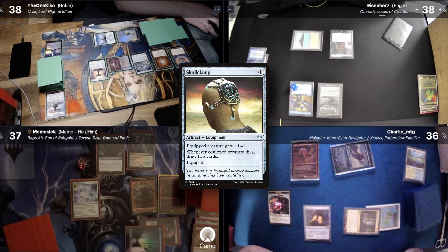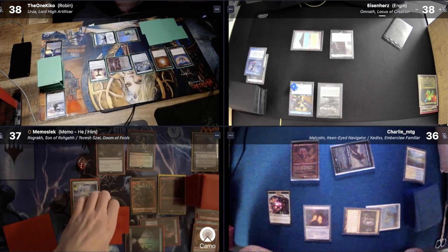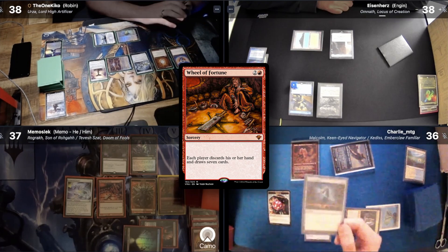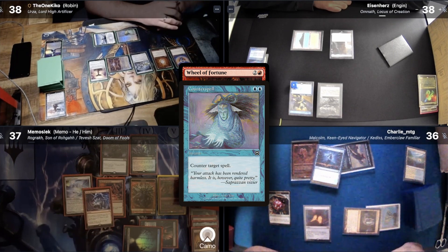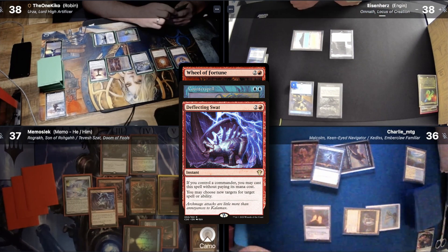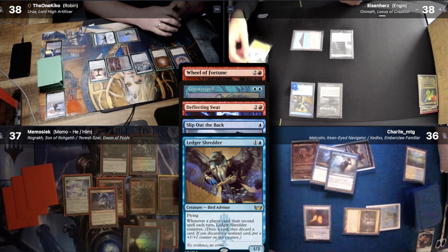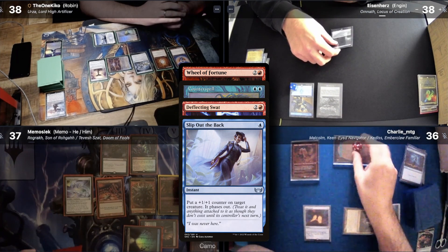He does it again to draw another 2 cards, then finally casts a Wheel of Fortune. Charlie reacts with a Counterspell, to which Memo has an answer in the form of Deflecting Swat. Charlie then casts Slip Out the Back targeting his Malcolm, because he knows it will otherwise go to waste. I get another Ledger Shredder trigger and discard an Ephemerate. Slip Out the Back, Deflecting Swat, and Counterspell resolve.